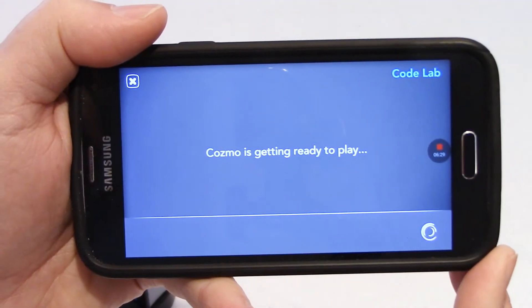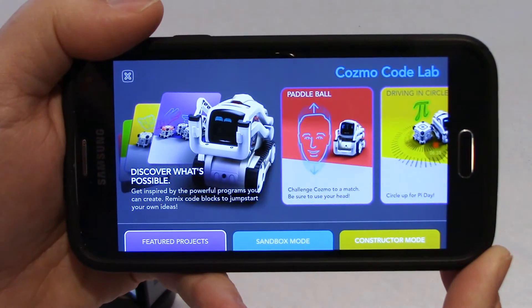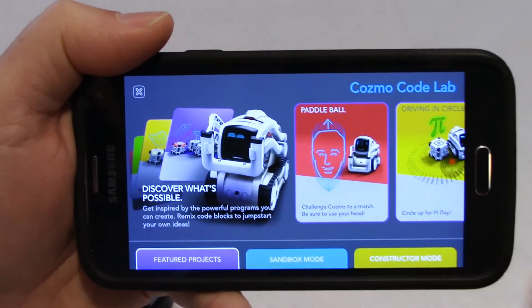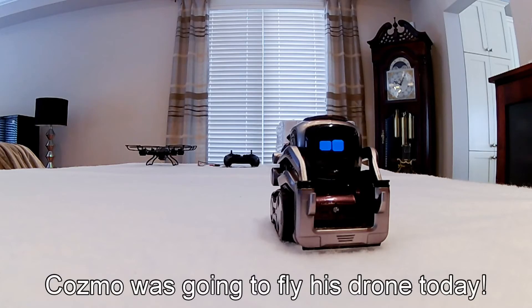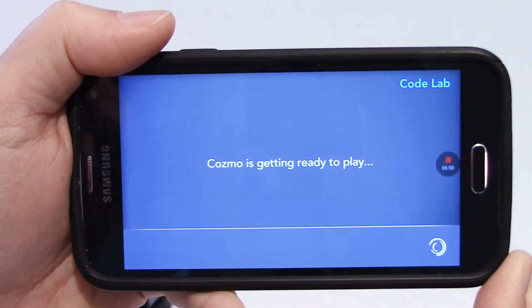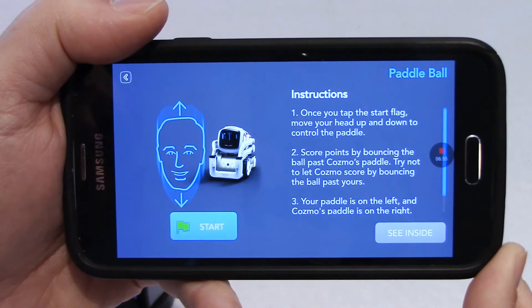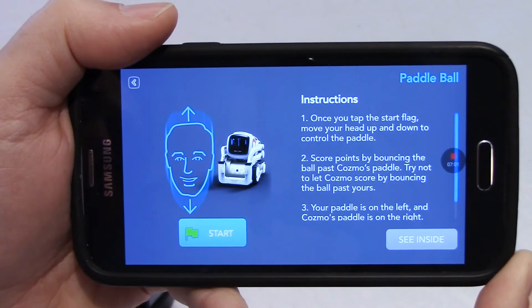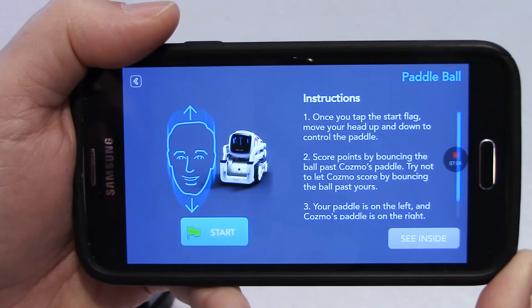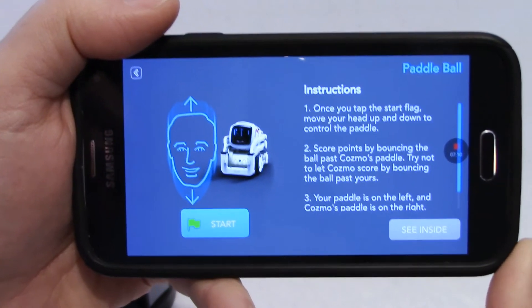We'll see this new game in a couple of seconds, and it is right here — Paddle Ball. Let's look at the instructions. Once you tap the start flag, move your head up and down to control the paddle. Score points by bouncing the ball past Cosmo's paddle. Try not to let Cosmo score by bouncing the ball past yours. Your paddle is on the left.